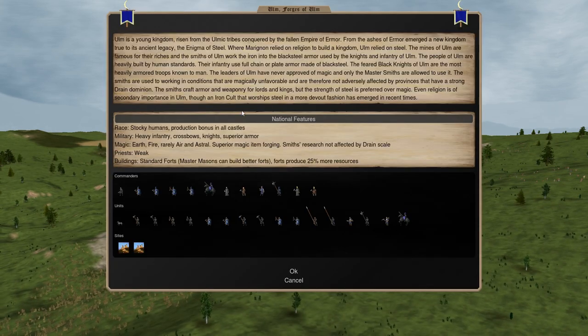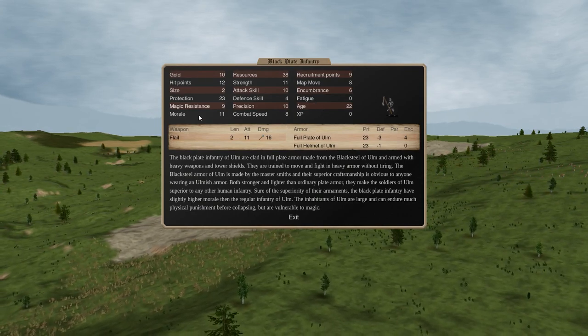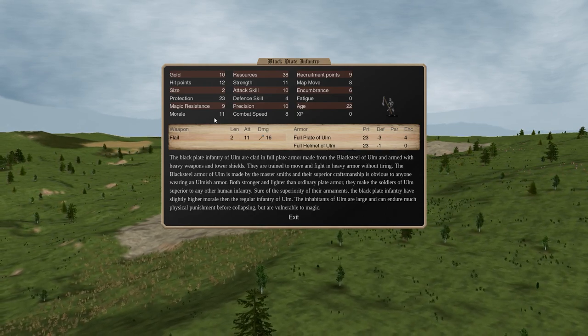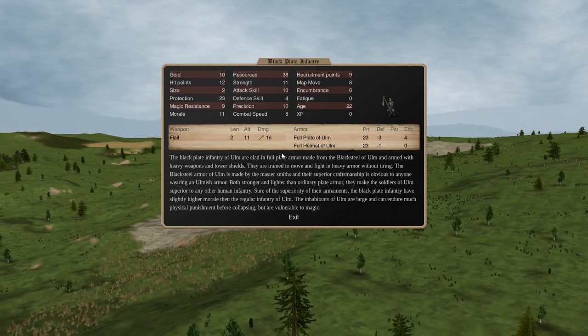It's okay if you have a unit that doesn't have great survivability, as long as it's also not expensive. If you have an expensive unit that doesn't survive well, that's a bad unit. Black Plate Infantry: low cost, extremely survivable, generally speaking. There are counters obviously - armor-negating damage like shock damage goes straight through. He doesn't have any elemental resistances, so in the mid and late game, combat magic can really do a number to these guys. But since they're so cheap, it's not a huge problem.